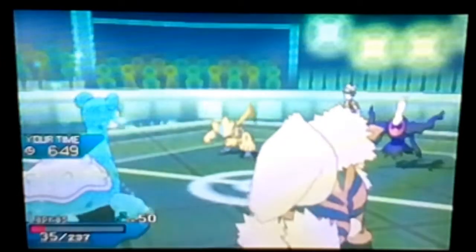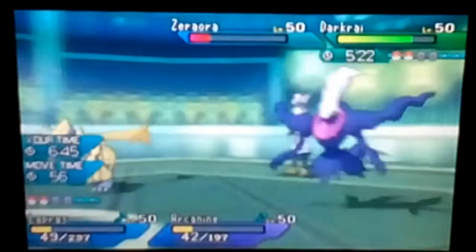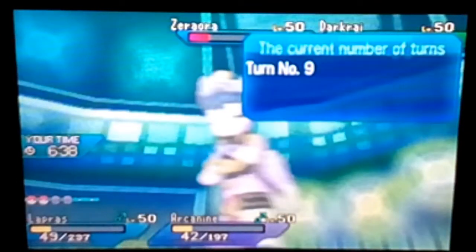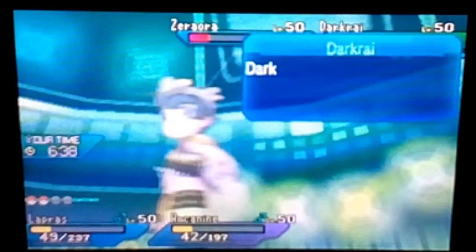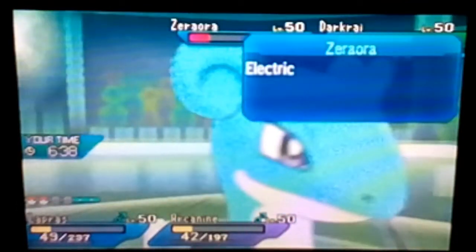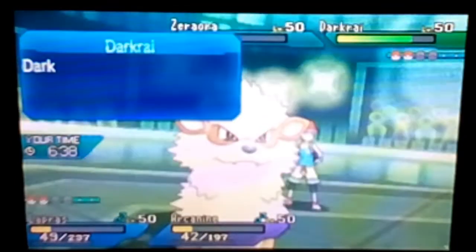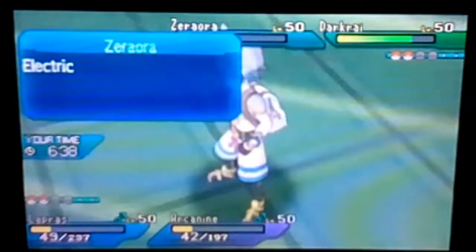So Lapras flinches. What has to happen next turn: Extreme Speed on Zacian — we have to Extreme Speed Zacian, it has to kill. I think it's gonna kill. He has to Dark Void miss. We have to hit this Hydro Pump. And then potentially Extreme Speed next turn and kill Darkrai — but there's just so much RNG involved. There's literally no way we win this battle.